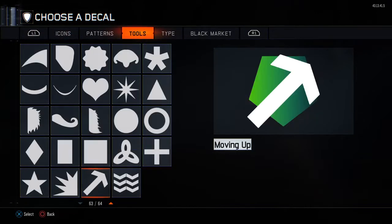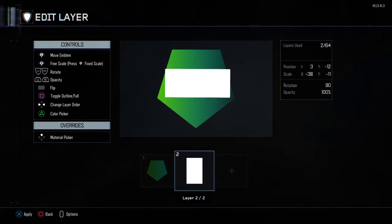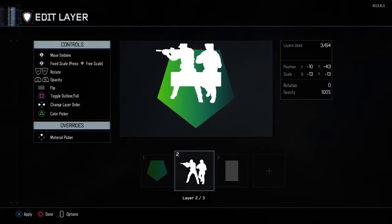Once you have the back of it done, you just want to go and find rectangle wide or rectangle medium, then turn it to a rotation of roughly 90 degrees, and then make it small so it fits into there. Then move it back — I forgot to do that.